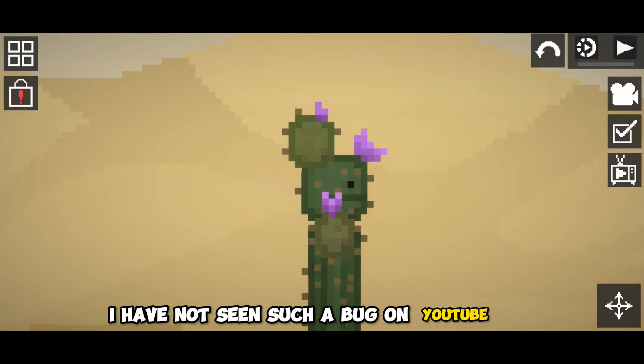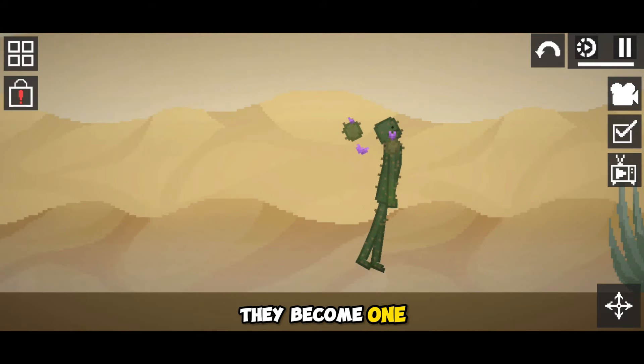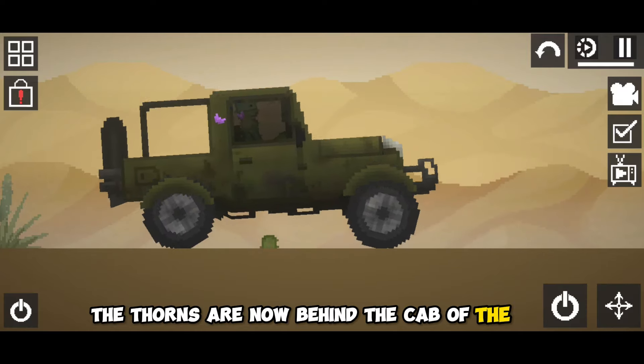I have not seen such a bug on YouTube yet. By disconnecting the thorns of the cactus and disabling the paws, they become one. Let's put him in the Jeep — the thorns are now behind the cab of the car.